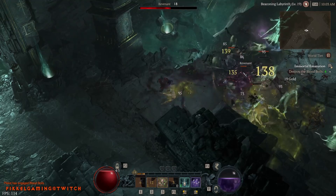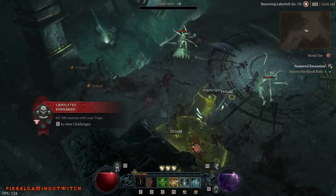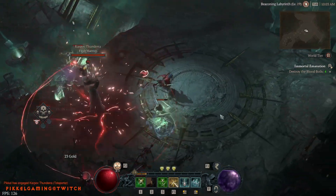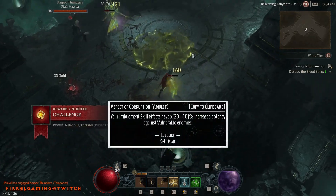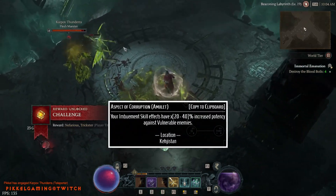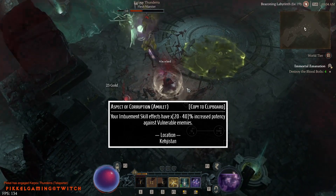Once you obtain the Aspect in your Codex, you can apply it to as many items as you desire — with the one caveat that it will always imbue the weakest form of the ability. As an example, if you imprint the Aspect of Corruption from your Codex of Power, it will always be the 20% minimum roll.